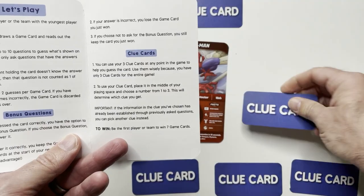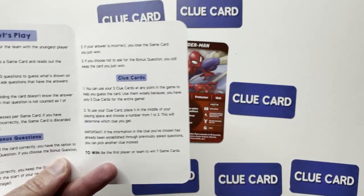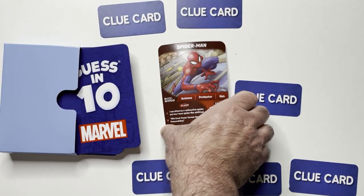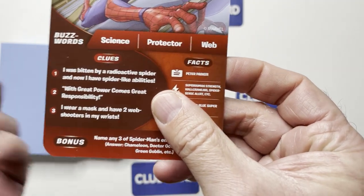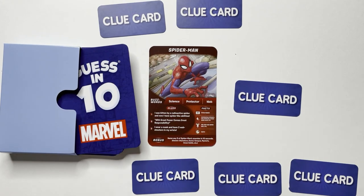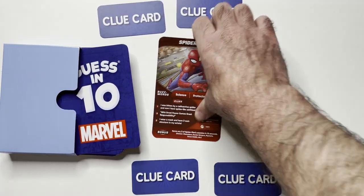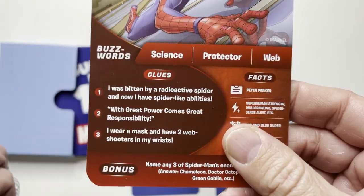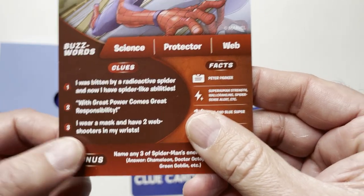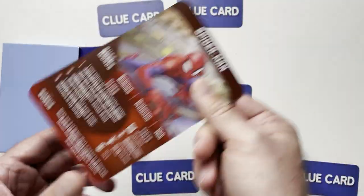To use a clue card, you place it in the middle. You choose a number one to three, then we read that clue. Say they pick two — we read clue two: 'With great power comes great responsibility.' That's a pretty strong giveaway. The other clues are also very strong: 'Bitten by a radioactive spider,' 'I wear a mask,' 'I have two web shooters on my wrist.' So these clues are very powerful — you'll probably get that right away and get the card.